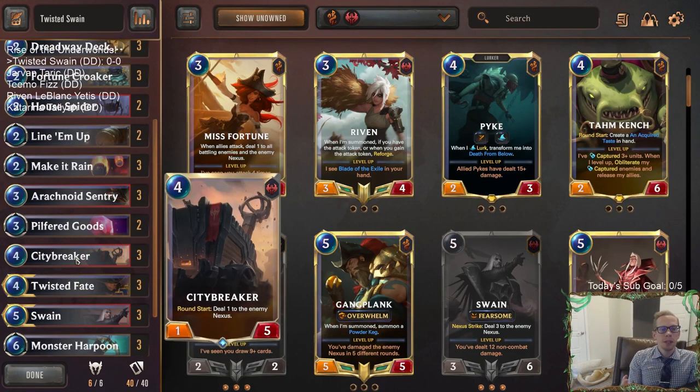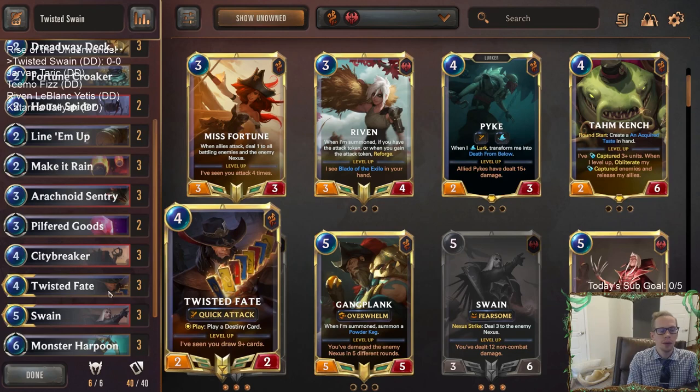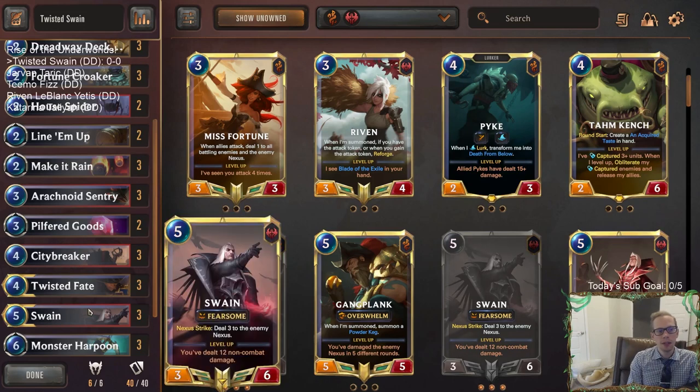The reason why we want City Breaker is because this is basically a mini Leviathan - deal one to the enemy Nexus at round start. Leviathan does three to the enemy Nexus at round start. But each one of those adds up towards leveling up your Swain. And when you're doing all the other stuff like a big red card with Powder Kegs, Mega Rain, Monster Harpoon, all that kind of stuff, you level up your Swain.